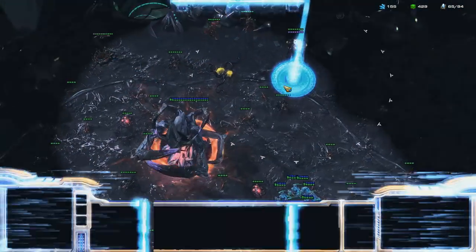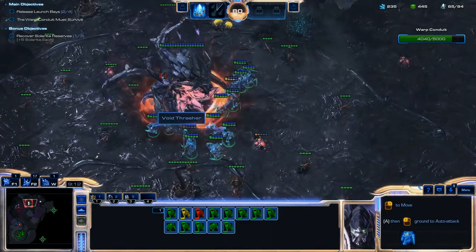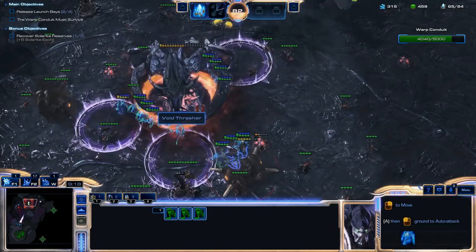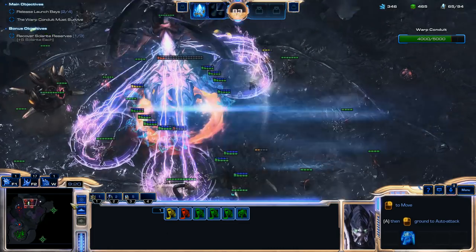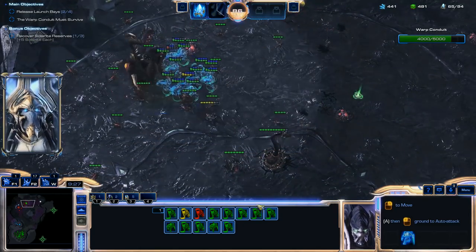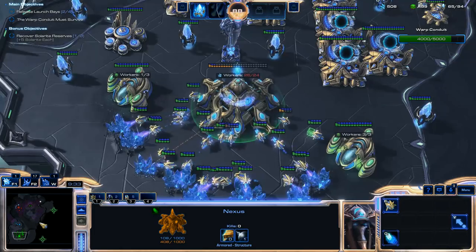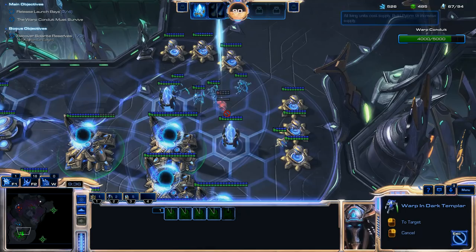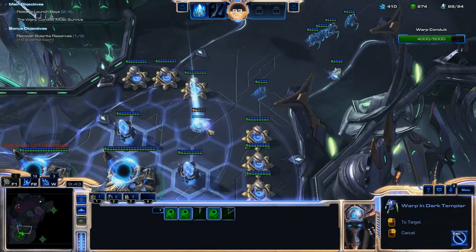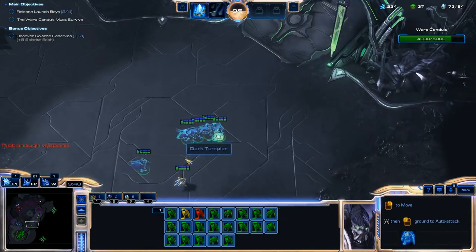With this Void Thrasher, there are probably going to be two Nidus Worms that pop up with it. You don't need to worry very much about the Nidus Worms — all they're going to do is spawn units that don't have detection. So just destroy that Void Thrasher quickly and then you can kill those Nidus Worms. You don't have to, but since there aren't going to be any detection units spawning out of those Nidus Worms, if you're in a hurry you can just leave them be.